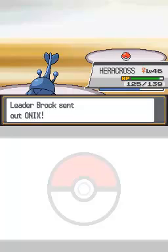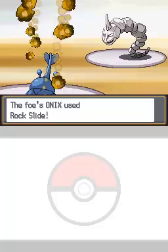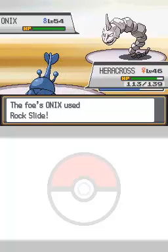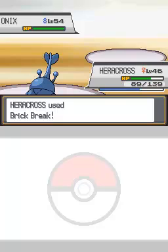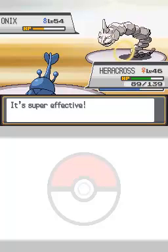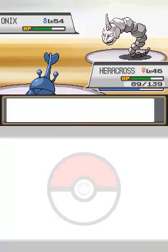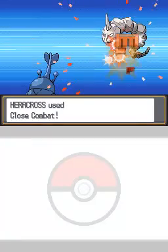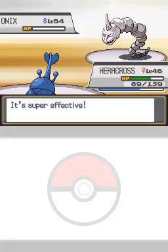Onix really isn't that good — it has a lot of defense, but its HP really hinders it from being a good physical wall. It has almost no HP. Onix is surprisingly fast, though, for being a rock snake. Onix seems to be his main Pokémon. His Sandstorm increases rock, ground, and steel type Pokémon's special defense by one stage — it doesn't count as an actual stat boost, it's just a mechanic.